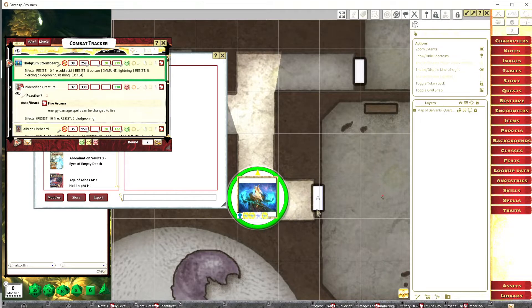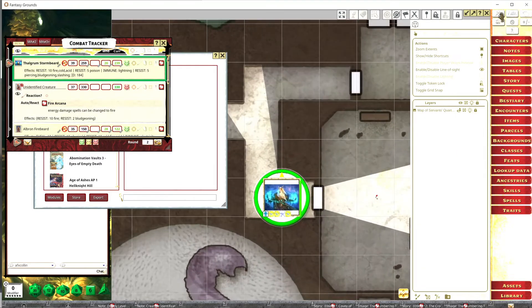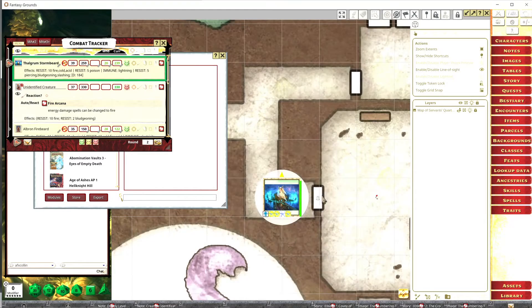When you have the token selected, you can see the door icons. If it says 'closed,' that means the door is definitely closed — players cannot see through that doorway, but they can open it themselves by left-clicking on it. Once you do that, it'll open up. If it says 'open,' it's open, so you can always check whether a door is open or closed.